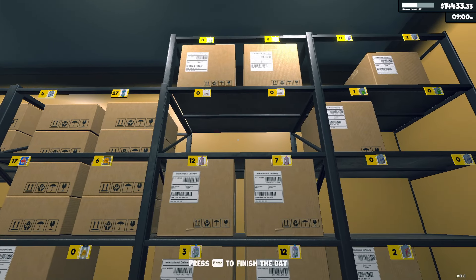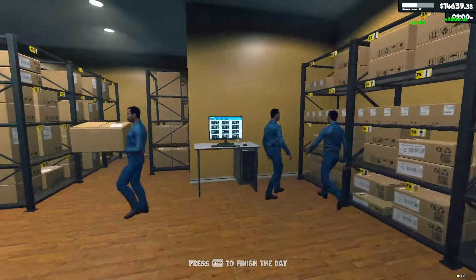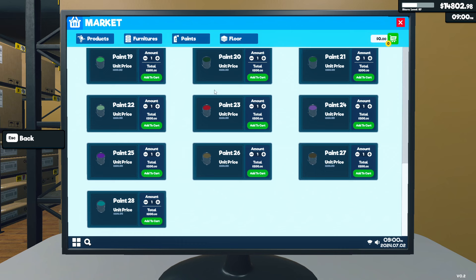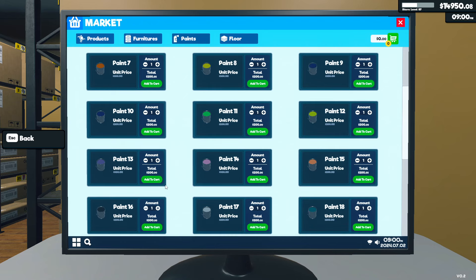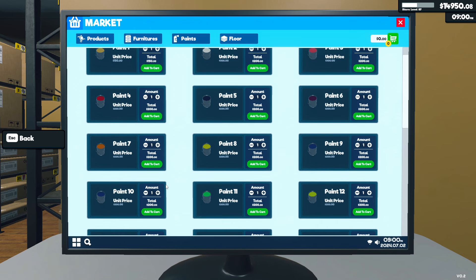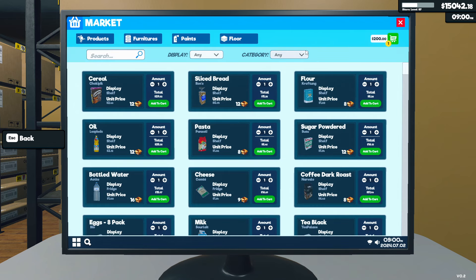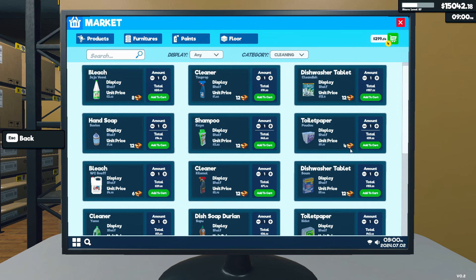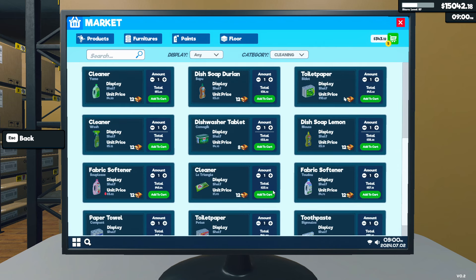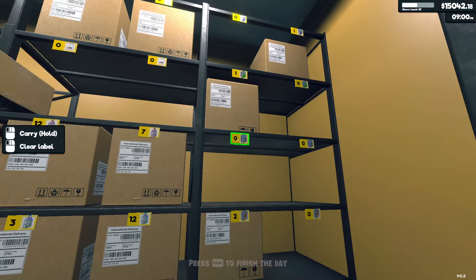We should probably get some more bleach, some toilet paper, paper towel — the paper products are always the toughest to maintain. Let's get some of those, and I also want to try out the paints. Let's go back to the products and look in the cleaning tab — we need some bleach, some toilet paper, maybe this one, and we need this and that. Let's double check — yeah, that'll work for now.